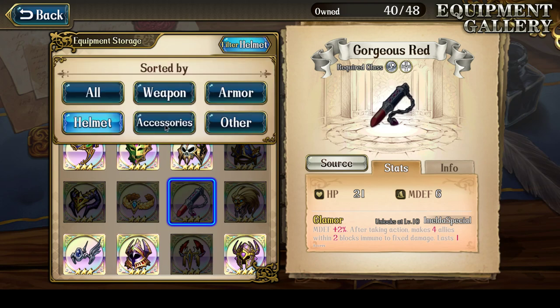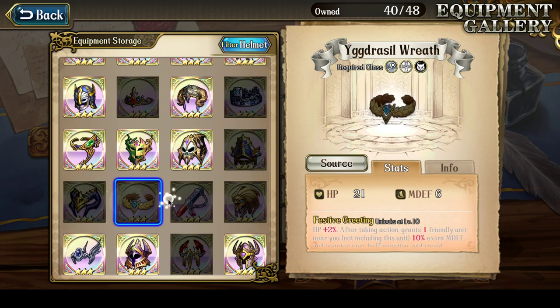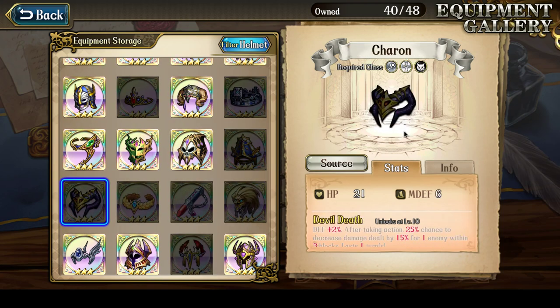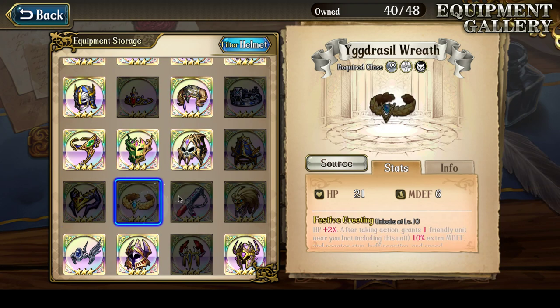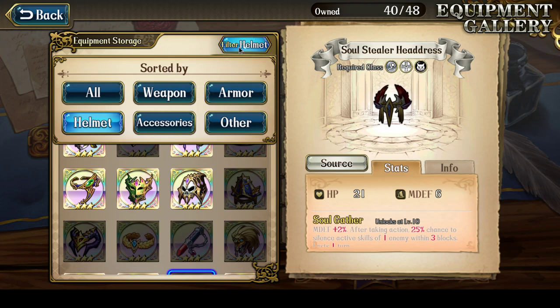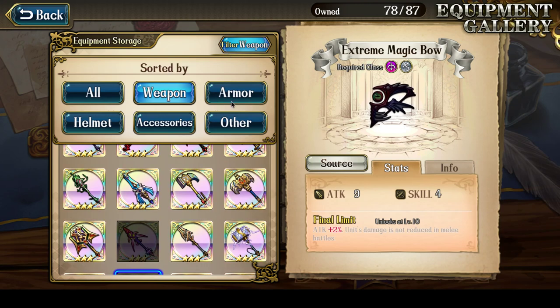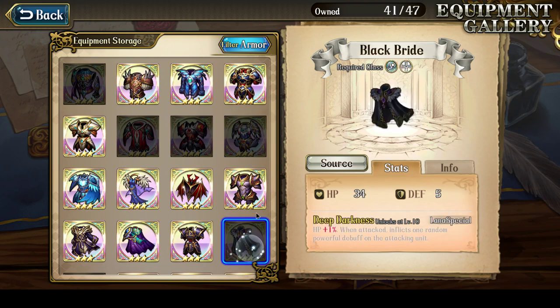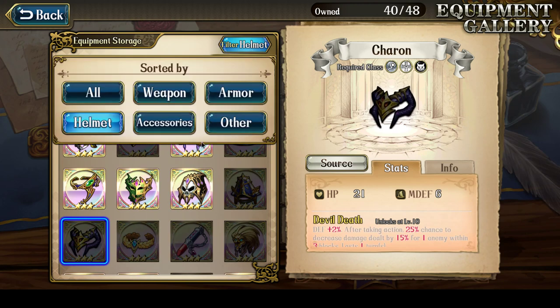Farming continues. The thing about the helmets is they're all nice-to-have items but not 100% required. I do want a Charon because it has utility, but all of these items — I just don't have them. My priority is to get the Extreme Magic Bow first. Once I have that, then I can look into farming for newer armors and helmets. Ultimately these items are more PvP focused rather than PvE, so even if you don't have them you can do fine.